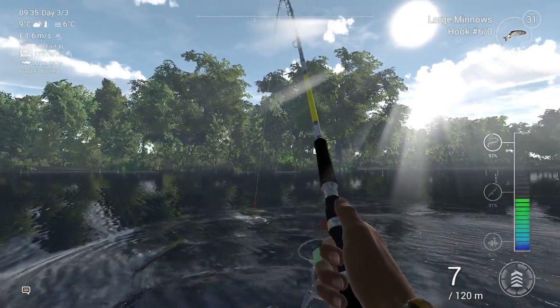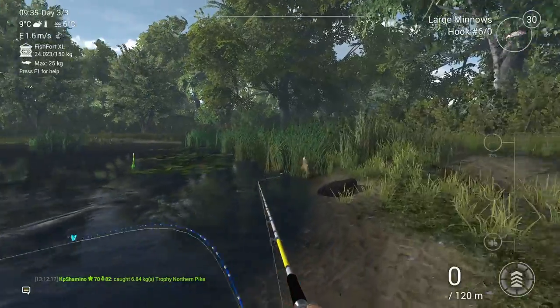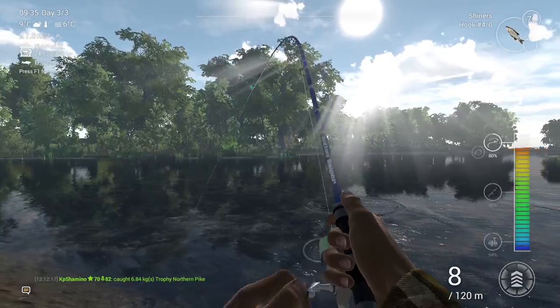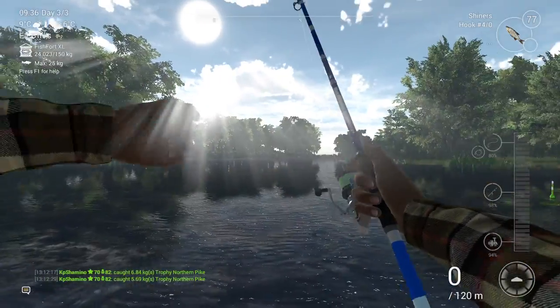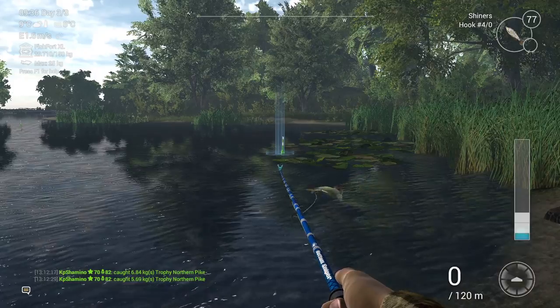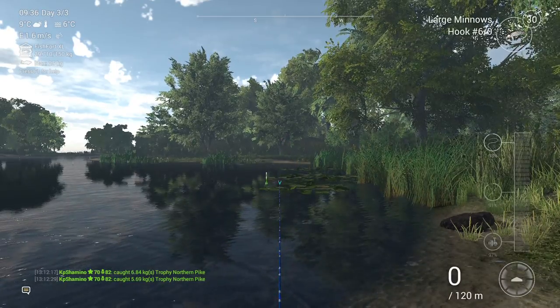The other one is jumping in front of my feet. Got the trophy — 1,700 currency. Now landing the normal one... oh no, it's a trophy too! Not bad — 3,000 currency. Back-to-back trophies, just made 3k. This spot is very good, you can see it yourselves.